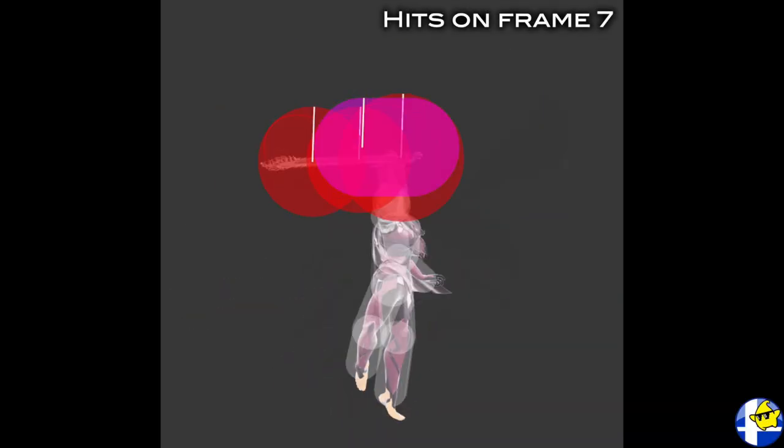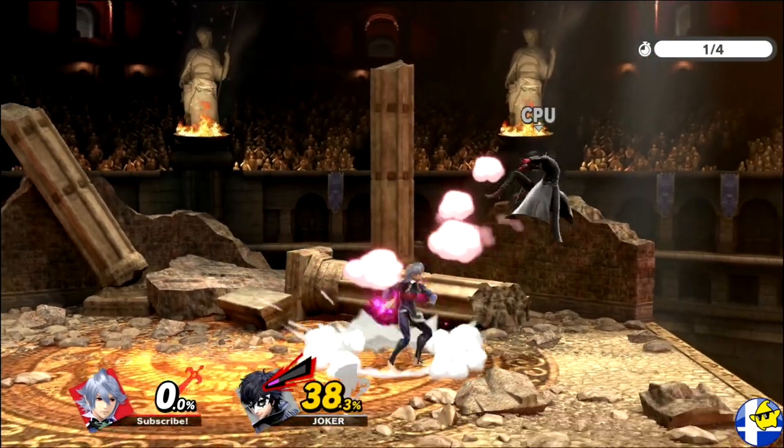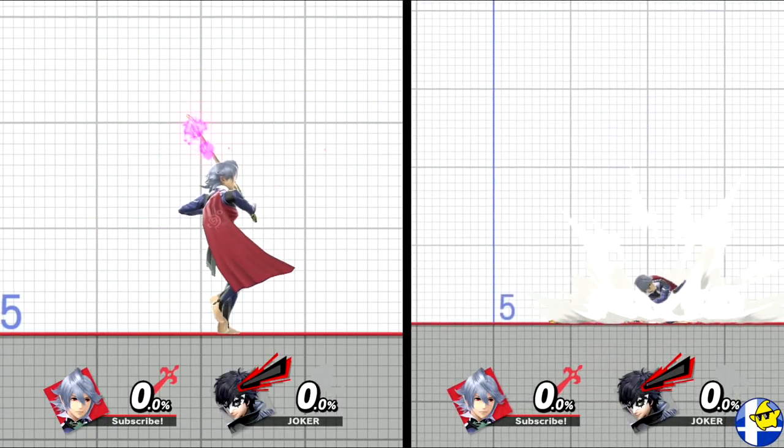Up tilt is a frame 7 anti-air, which is often used as a combo extender. Simply put, the best time to use this move is when you don't have enough time to short hop up air, as it's active 3 frames sooner and hits slightly lower to the ground.